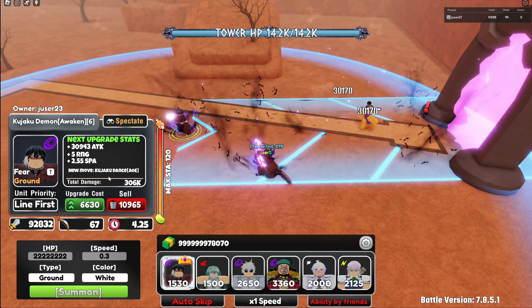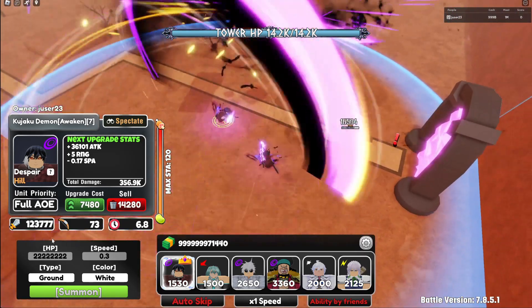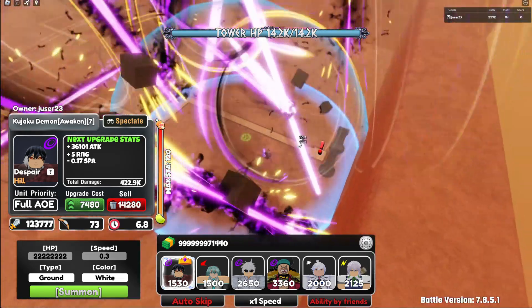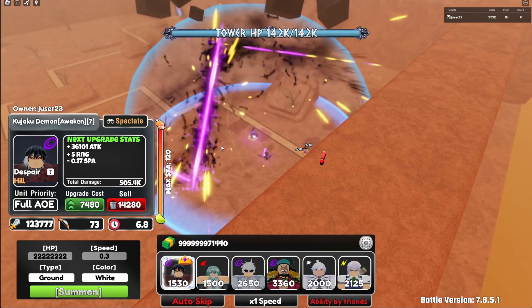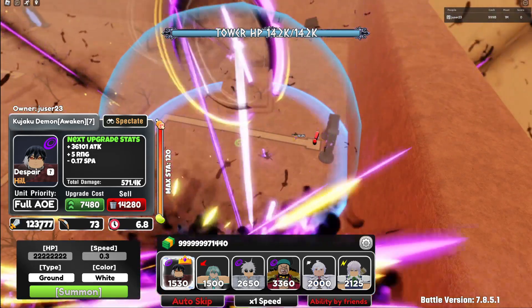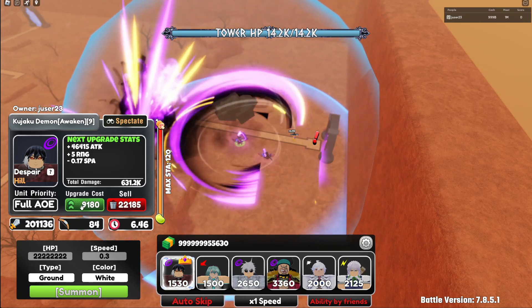Kujaku Dance AOE — now he's full AOE. That looks really cool with the feathers and everything. Every seven seconds, Fear, full AOE. Let's see him with even faster attack speed.